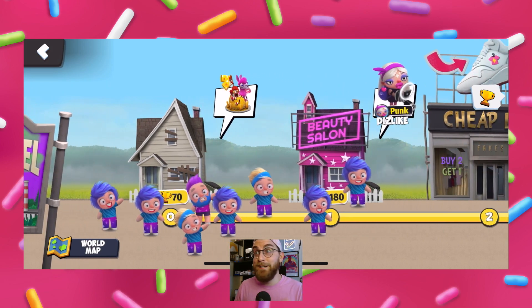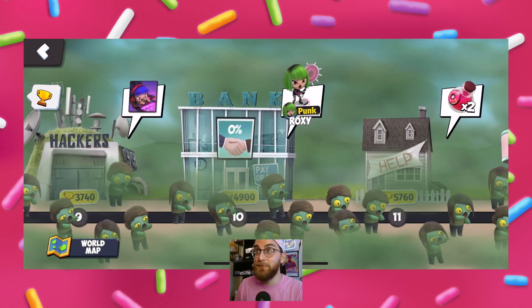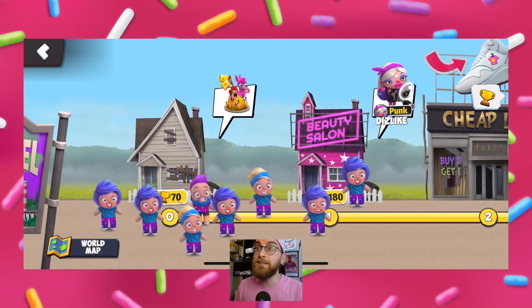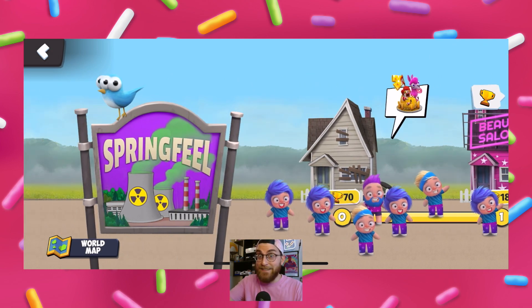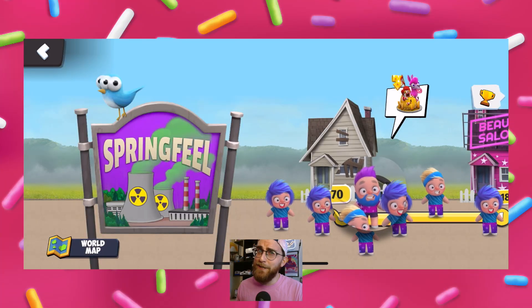But wow, they really went above and beyond to think of some wacky buildings and characters that fit into the Donut Punks world. You can see all the buildings that are infected, and once you unlock them, they will all change appearance to show your progress. And look at all the civilians I've been able to rescue so far — as a bearded man myself, I think this guy with the blue beard might be my favorite.